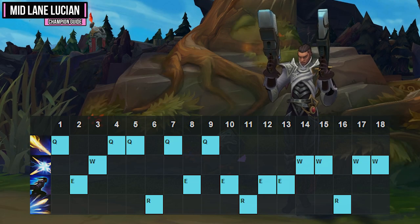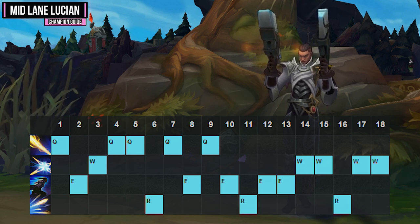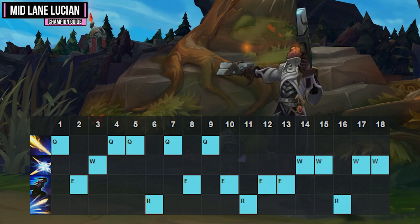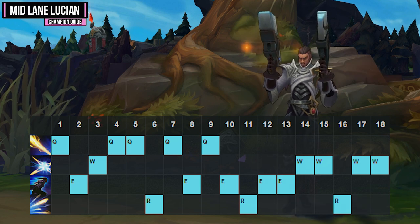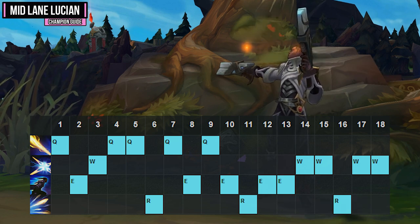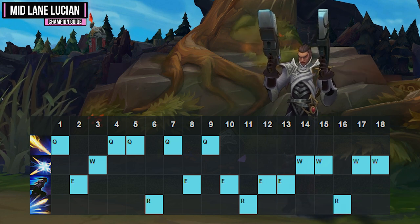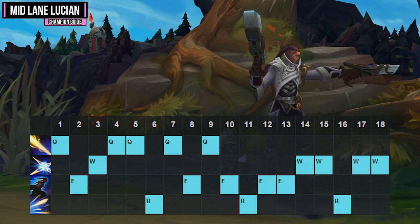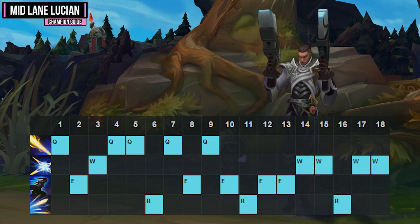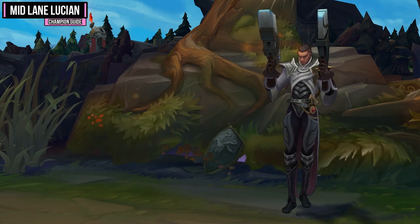For your skill order, first put a point into your ultimate whenever you can at levels 6, 11, and 16. Then focus on maxing your Q ability first, as it's really solid in the lane phase for clearing waves and poking. Follow it up by maxing your E second because the cooldown and mana cost both go down every time you put a point into it, reaching zero mana at max rank. Last, max your W ability — it is AP based so it won't do a ton of damage. Make sure you put a point in W at level 3 to check brushes and get that movement speed.